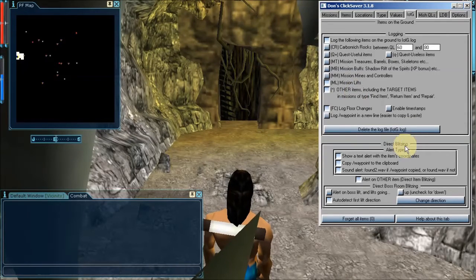Now, ClickSaver 318 supports direct blitzing, which means that when a very interesting item is detected — in our case, other items — ClickSaver can show a text alert with the item's coordinates, copy its waypoint to the clipboard so you can then paste it into the Anarchy Online command line, and sound an alert.